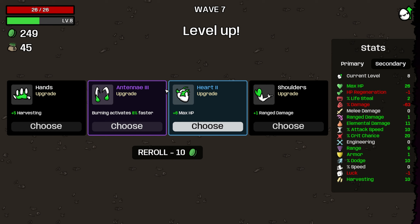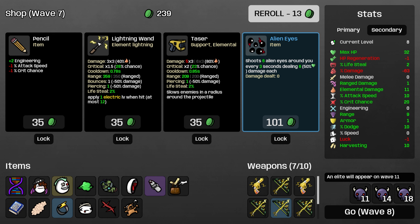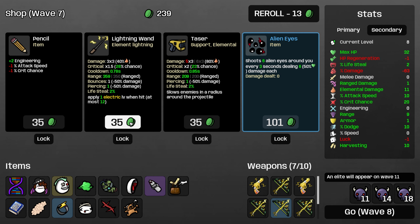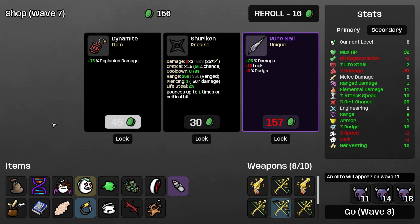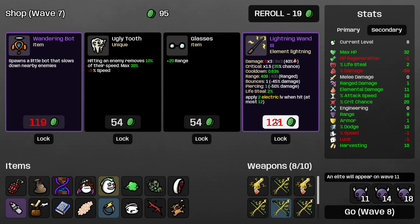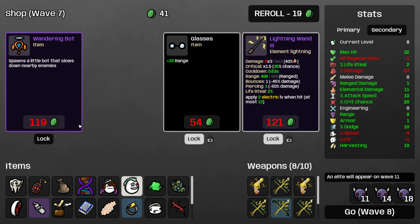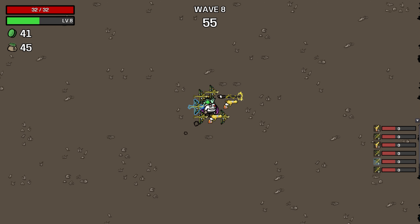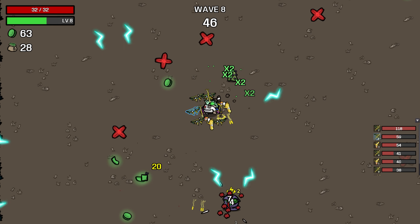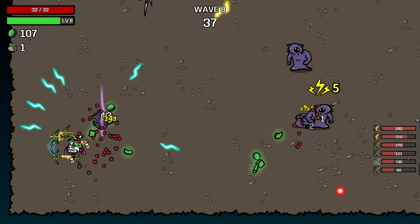Burning activates 8% faster - if this applied to toxic I'd be very curious. Let's take an HP. Lightning wand - yes! Bag is an obvious pickup. I'm gonna take dynamite because it actually adds - is the lightning thing an explosion? I can't remember. There's a purple lightning wand, we'll take that - it applies double electric. Ugly tooth and locked glasses - items are noticeably more expensive with GMO added. All in lightning Renegade Psychic - some type of anime character, I believe.